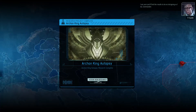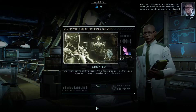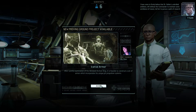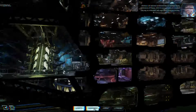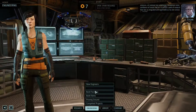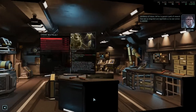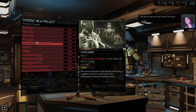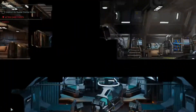Here's the Archon King autopsy. Icarus armor is available in the Proving Ground. The Icarus armor — what does it need? One Illyrian core and 75 supplies. We need cores, we need supplies.